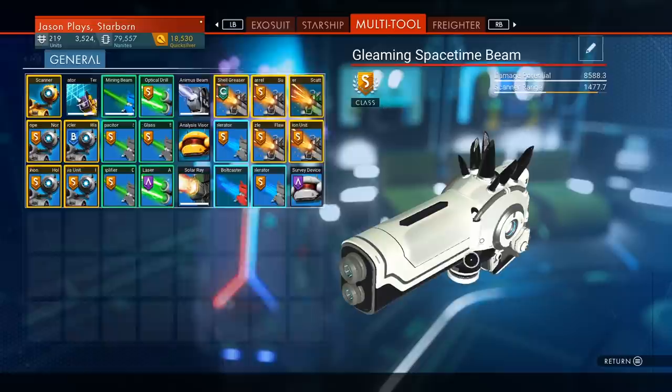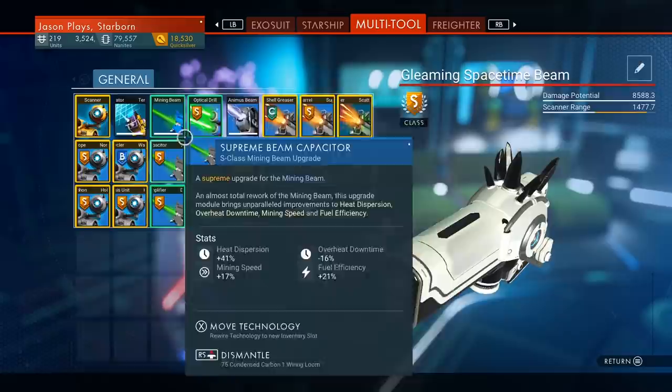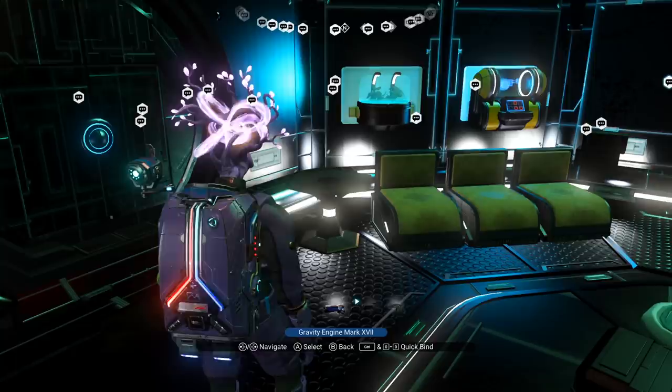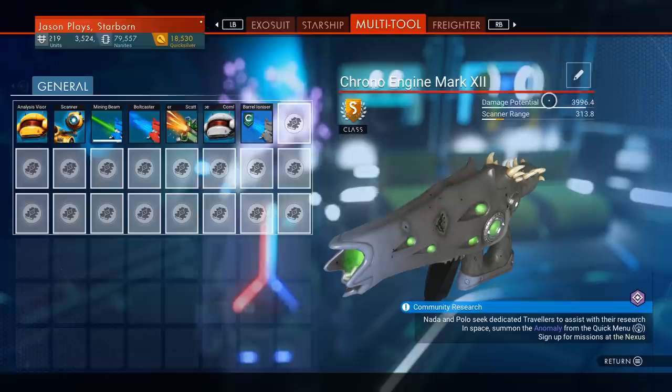This is my main one — the Gleaming Space-Time Beam. It's an experimental, and these are what experimentals look like for the most part. My scanner range is 1,477, which is pretty good, and the mining beam will be really strong as well. But my damage potential is 8,500, and that is not even the max you can get — this is just me generally throwing some scatter blaster upgrades in there. You can also trade over to my alien multi-tool right here. Before I've added anything to it, it's at 3,996.